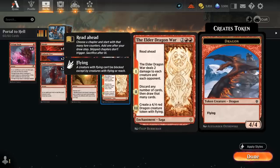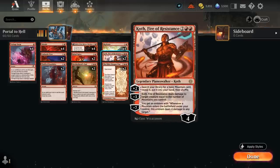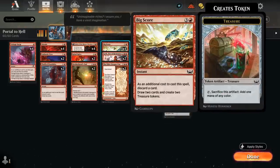Elder Dragon War can start by dealing two damage to each creature, skip ahead to chapter two or three where we can discard any number of cards and draw that many, and eventually make a 4/4 dragon token. Elder Dragon War is also great at setting up Capricious Hellraiser, as we'll be able to discard a ton of cards, and the saga itself will also end up in the graveyard where we can get it back for free. We also have two copies of Koth, perfect in a Mono-Red deck with a ton of basic mountains — the +2 finds another mountain, the -3 can act as removal scaling into the late game. Four copies of Big Score can help us hard cast a six-mana Hellraiser, and by discarding and drawing we also put extra cards in the graveyard for the three-mana discount.